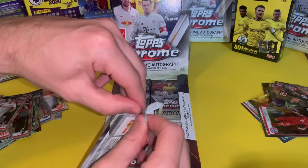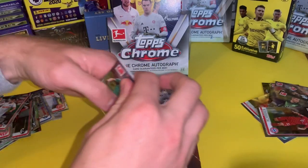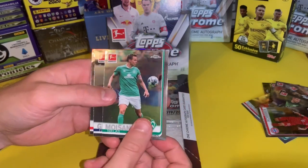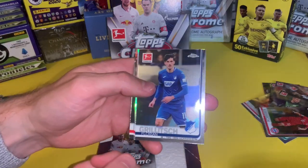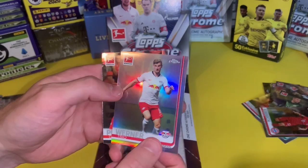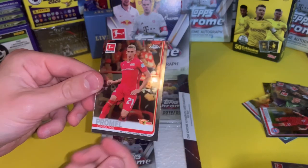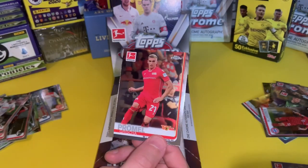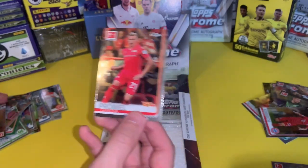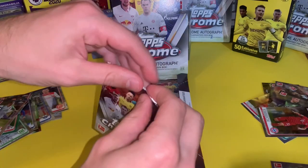I opened some Panini Chronicles recently and that box wasn't that exciting, so hopefully this one is more exciting. Nicholas Moissander — not the best start. Grilich. Timo Werner — that's cool, really wanted that one. Obviously he just moved to Chelsea and I think he'll have a massive season. And another Prommel — looks like you may get more than one of the same player in the box, which is fair enough I suppose with a lot of cards.